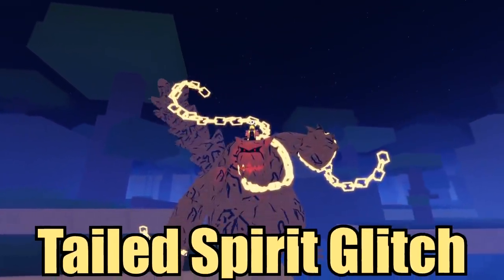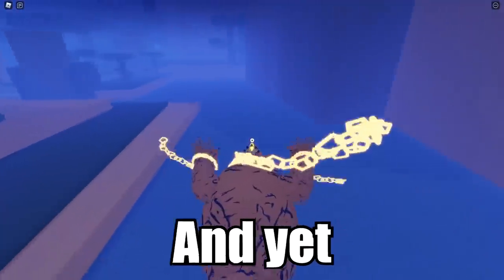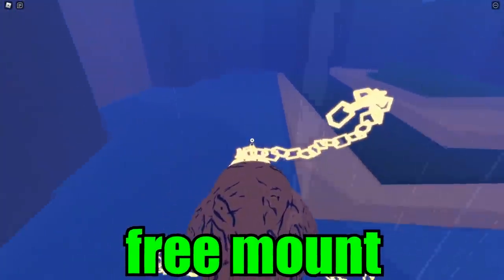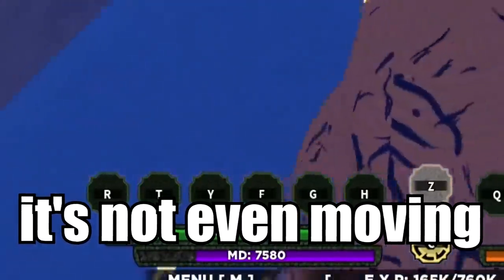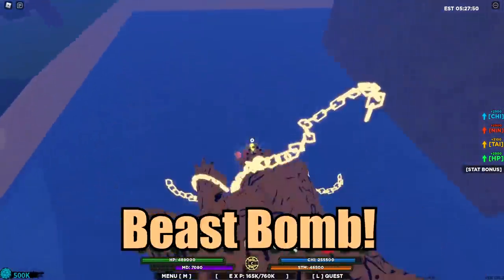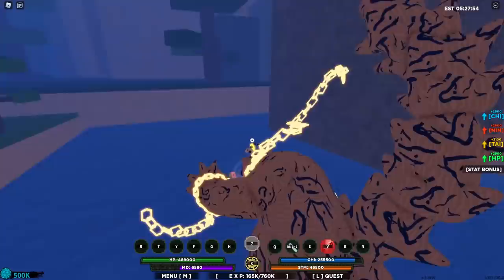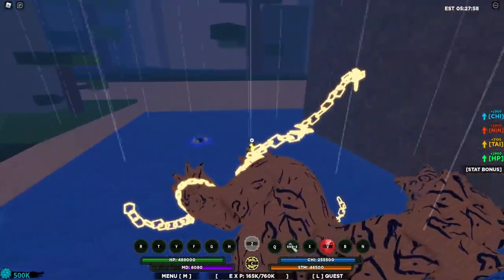I can't believe that this tailed spirit glitch is still working. It's been here for ages and yet people still love using it because of this free mount — and yes, it is infinite. Look at my mode, it's not even moving. And the best one is the free tailed spirit beast bomb right here. You can literally shoot all of this until your mode is drained out. This is crazy and it looks pretty cool.